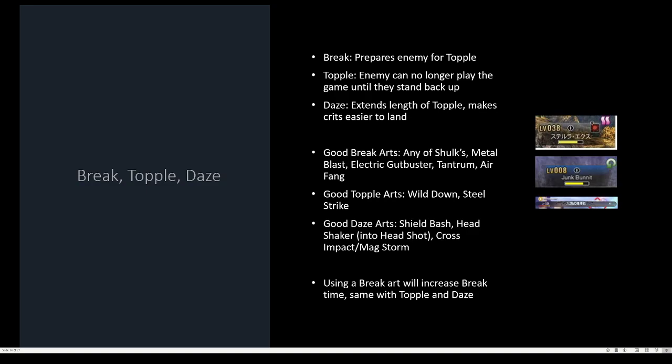Some good Break arts you're gonna want equipped are any of Shulk's Break arts like Stream Edge and Air Slash, Sharla's Metal Blast, Dunban's Electric Gut Buster — which only works after Gale Slash, like I said, it's really good — Riki's Tantrum, and Seven's Air Fang.